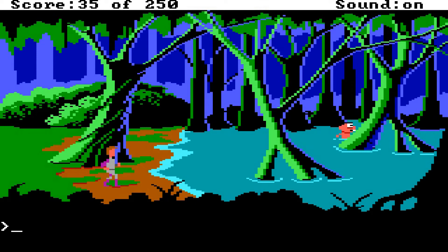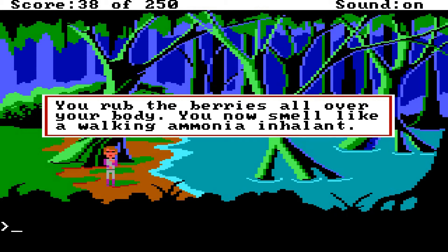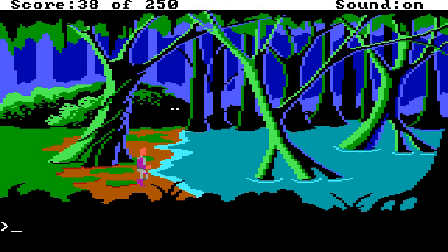And then he runs across the water. We've tried to go through the swamp before and we know that if we try, something is going to eat us. So let's do some calculations here, some deduction. The alien — after we freed him, he went to the berries, got berries, and then he rubbed something on his body right before he ran into the swamp. Rub berries on body. Old Spice! You rub the berries all over your body. You now smell like a walking ammonia inhalant. Not quite Old Spice, but it'll do. Let's go ahead and save as 'out of death.'